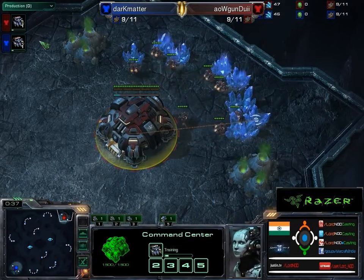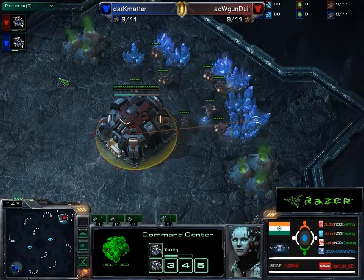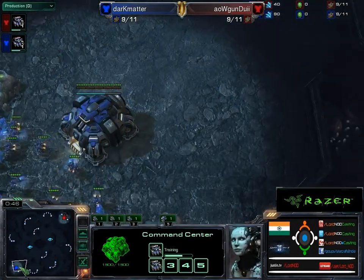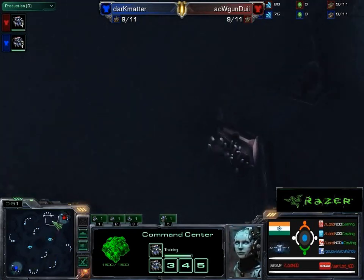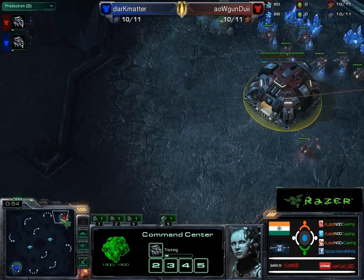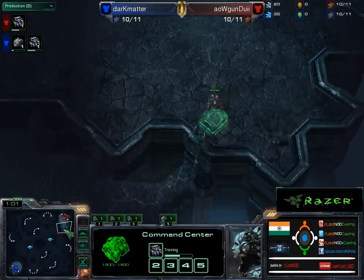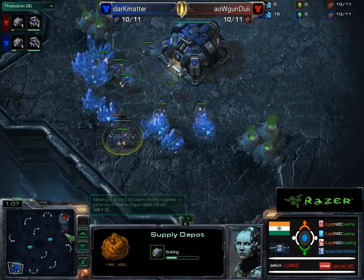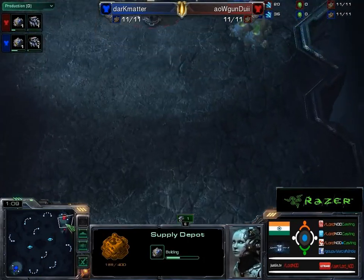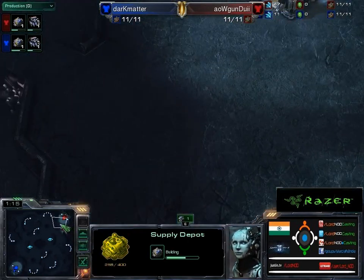We have production almost perfectly aligned up, so everything is working out so far so good. This is Zalnaga Caverns — by my standards, the most balanced map in the map pool. Here goes down the first supply depot, and here is the supply depot from Dark Matter. Nothing out of the ordinary; maybe he is trying to hide this so when someone scouts, he doesn't see anything.